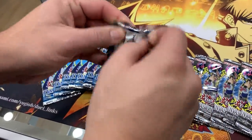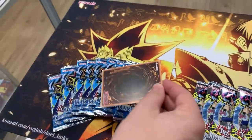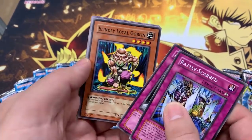First booster pack — believe in the Heart of the Cards. We also have our Ash Blossom sleeves today, very beautiful. We have them on SuperUnlucky.com if you guys are interested. First pack, here we go. Believe. Battle Scarred, come on Team Walmart. Arsenal Robber.